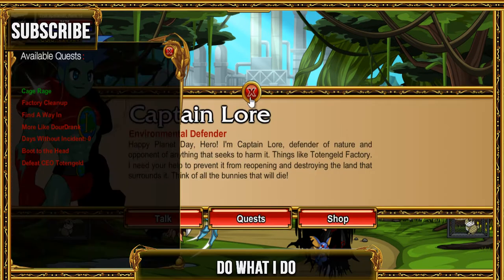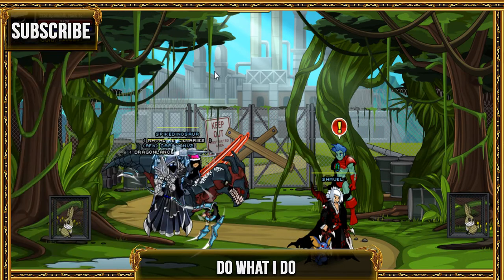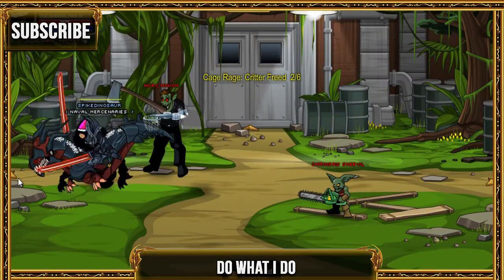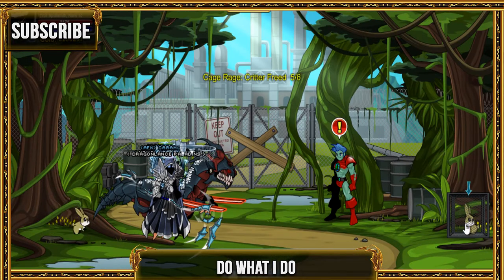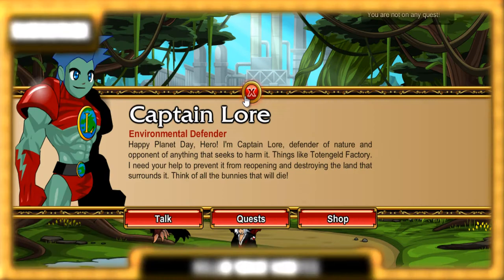For the next quest, go ahead and do what I do — click on the animal cages. You need to free six animals.